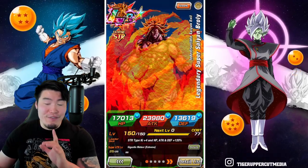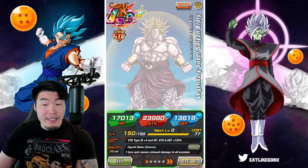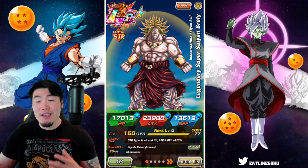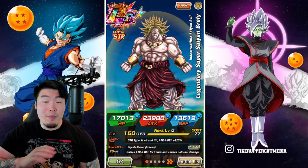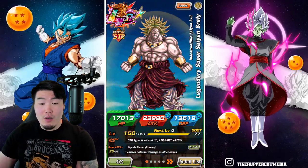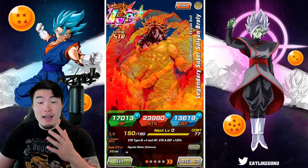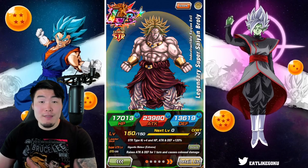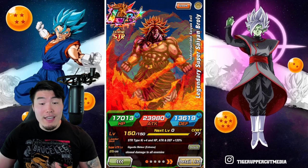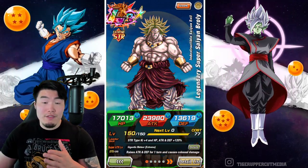A few things to keep in mind about this event: the weakness for the event is the Pure Saints category, so you want to make sure that all of your main attackers on your teams are Pure Saints units. There are also 5 different waves of enemies per stage with 5 enemies per wave, and as you go through the waves, the enemies get harder and harder, and the amount of turns you get to clear them also gets fewer and fewer.